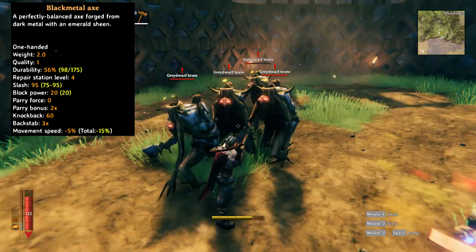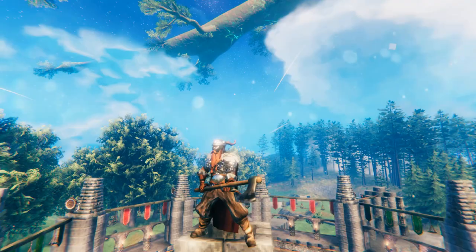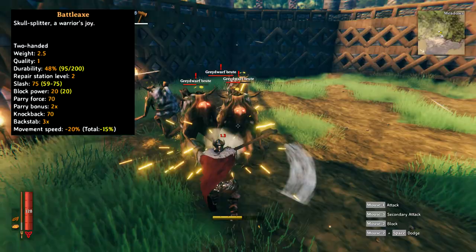The last axe in the game is the battle axe. This isn't last because it is the best, but rather because it fits into its own category. The battle axe deals 75 slash damage and is a slower two-handed weapon — the only two-handed axe weapon in the game currently, sitting around the same area as the iron axe in terms of obtainability.